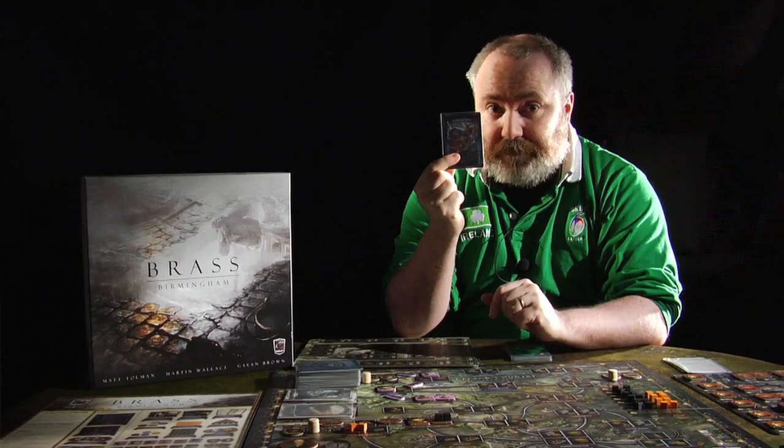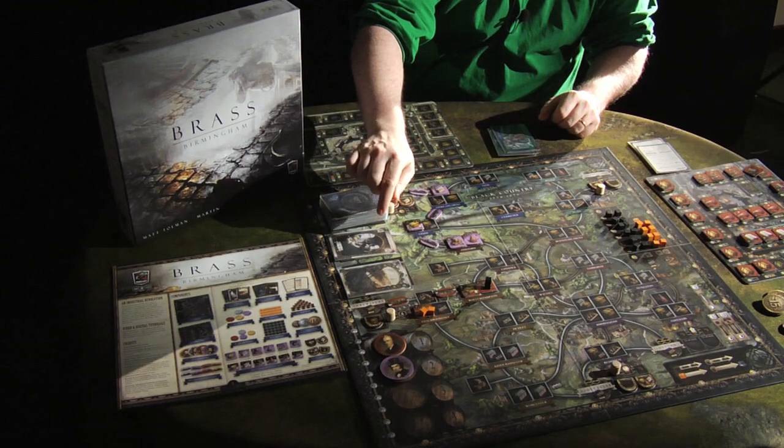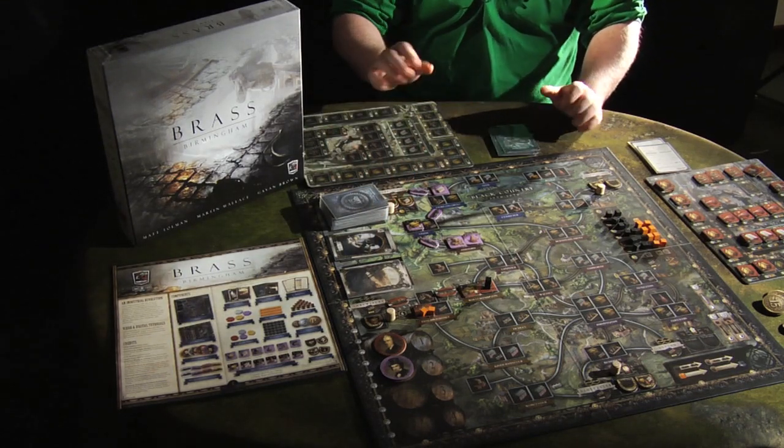This restricts you greatly in the first era, as you have to take out loans in order to effectively play, and you're further restricted by the card drafting mechanic, which dictates what areas you can develop in. In order to develop in Stoke-on-Trent, for example, you need to have the Stoke-on-Trent card. On a player's turn, they play a card and take the resulting actions: Build, Network, Develop, Sell, Loan, and a new action that differentiates this game from previous editions of Brass and Brass Lancashire, which is Scout — essentially drafting a wild card in exchange for two standard cards and a turn.